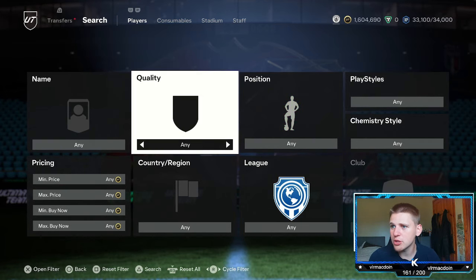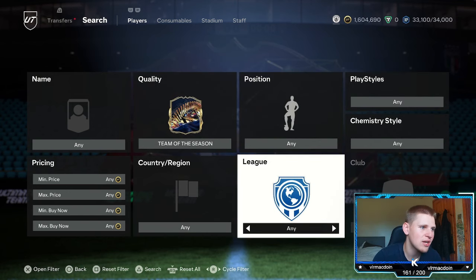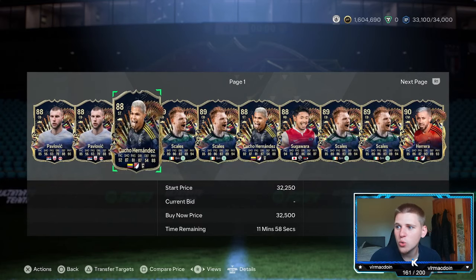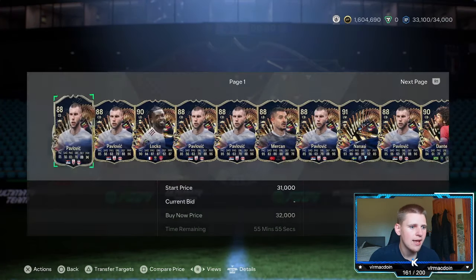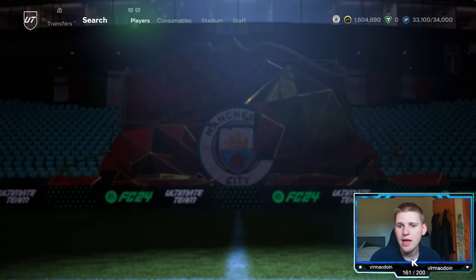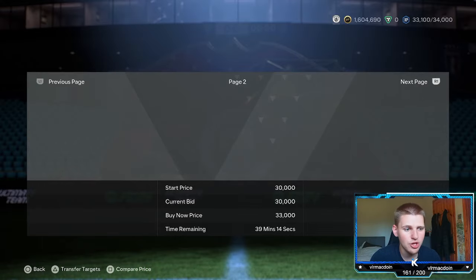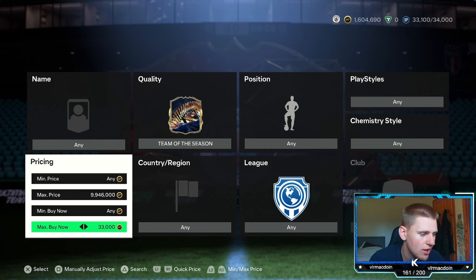The final method is the Team of the Season filter: TOTS position, playstyle, chem style, nation — all leave at any. These have risen quite a bit over the last 12 to 24 hours — they were about 22k and have gone up around 10,000 coins. There are a lot of TOTS cards on the market. You can sell at 33k quite easily. You'll lose 1,650 coins per card, so go down 2,000 — meaning anything you pick up is a 400 coin profit minimum.